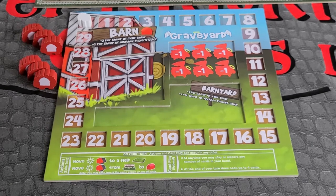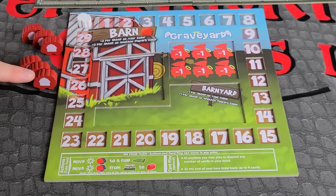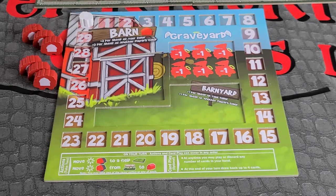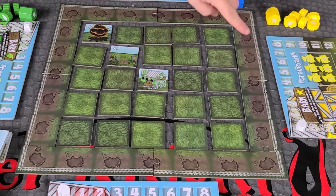Players choose a color, take their corresponding player board and six wooden sheep. Players also take a white sheep and place it on the zero on their player board tracker.